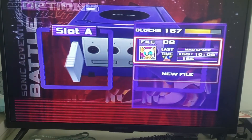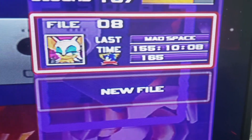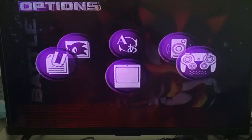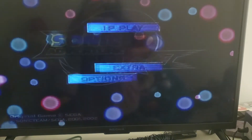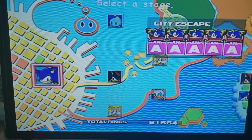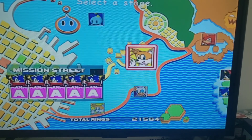Just in case anyone was curious, here's my personal file. You can see here, look at that — a little clear. I've got 165 emblems. Let's see if I can one-handedly take a look at what we've got. I have a fairly impressive lineup. City Escape, all A's. Radical Highway. Obviously the kart stages need some work.